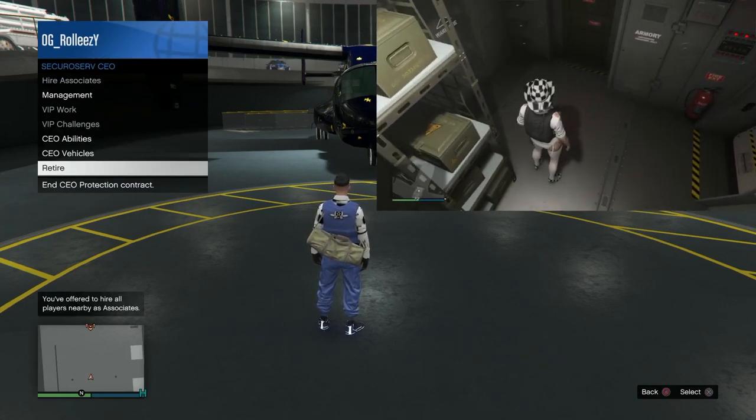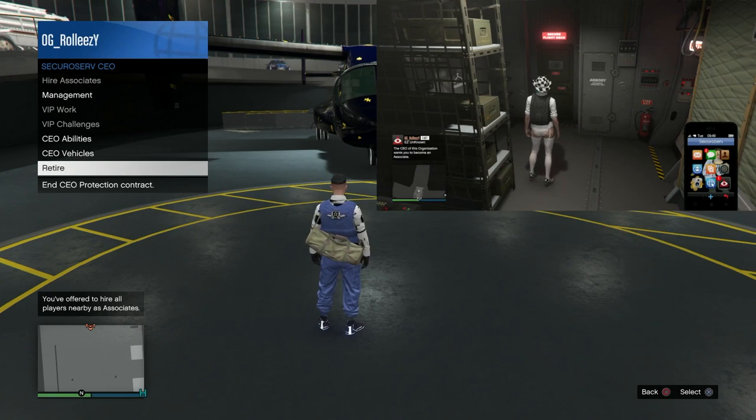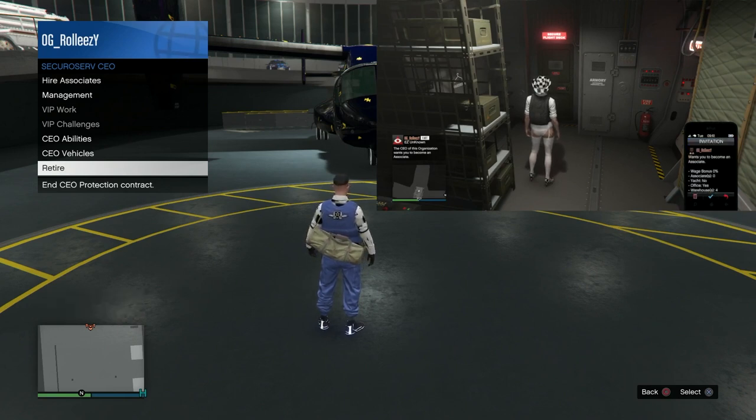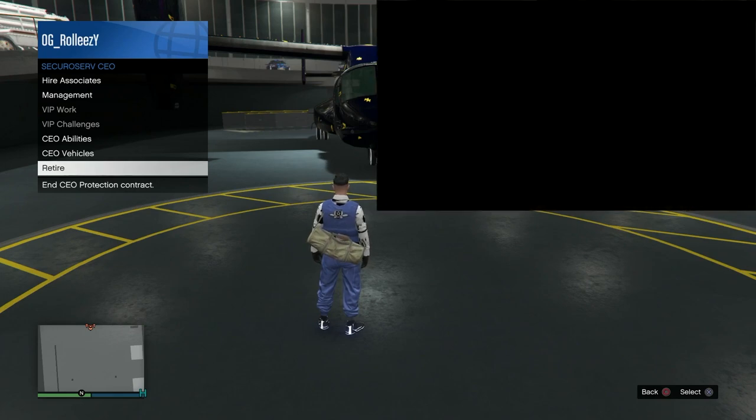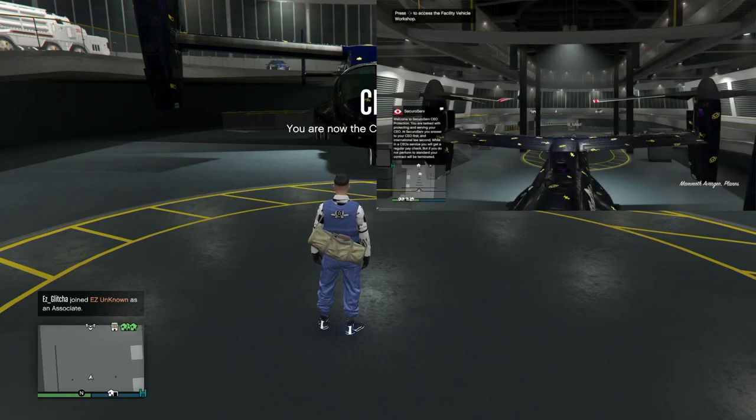What my friend is going to do is go into their Avenger, stand at this spot, open up their phone, and hover over my invite. The name of the game is: the friend wants to go ahead and accept the invite and run towards the door at the same time, spamming X or A, and eventually you'll hit a black screen. When that happens, you tell your friend to retire.